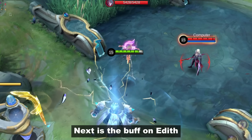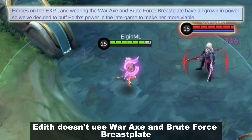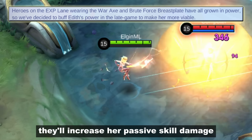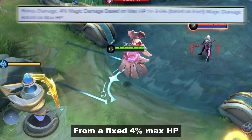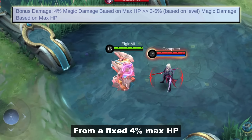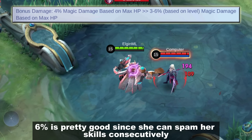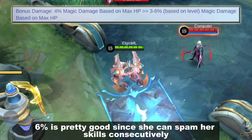Next is the buff on Edith. Just like Argus, Edith doesn't use War Axe and Brute Force Breastplate. So to make her viable, they'll increase her passive skill damage — from a fixed 4% max HP to now 3 to 6% scaling with level. 6% is pretty good since she can spam her skills consecutively.